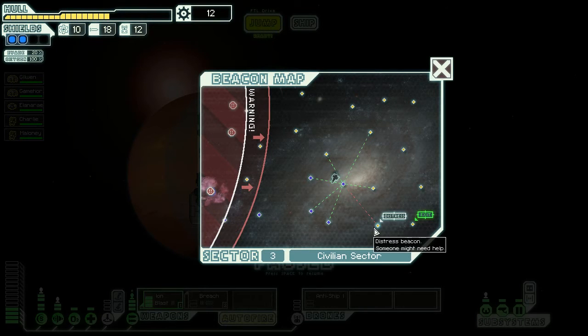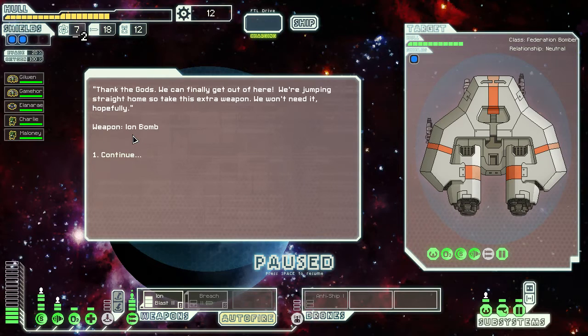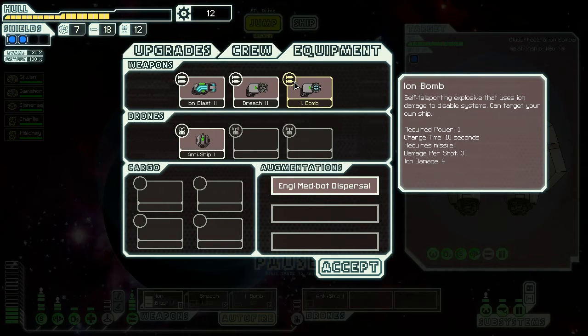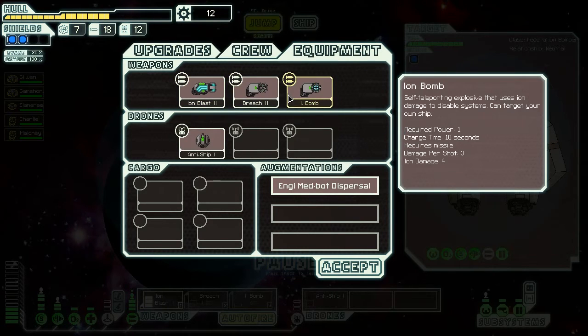We head towards a distress call and find a ship floating among debris. Their impulse drives are shot and they can't jump — could we give them some fuel? We give them two fuel units. In gratitude they give us an extra weapon: an iron bomb. It requires one power unit — it's a self-teleporting explosive that uses ion damage to disable systems, and can even target your own ship. That could be useful for taking out a weapon, shield, or other system. It does require missiles, but we have missiles.